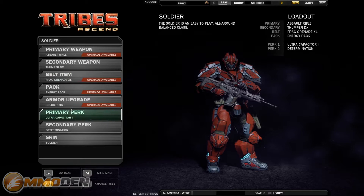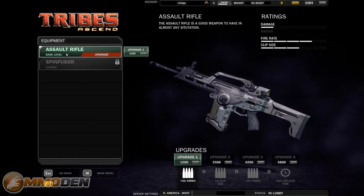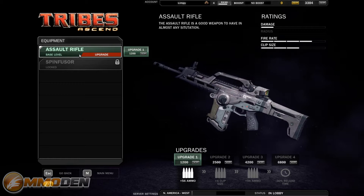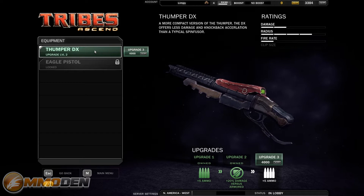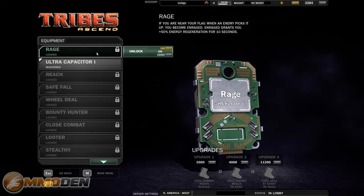With each of these classes, you can go in and they'll have different weapons available — primary weapon, secondary weapon, belt item, and different perks. You can spend your XP to actually upgrade weapons. The first upgrade gives you plus 56 ammo, then so on and so forth across the bottom. There are also additional weapons you can unlock, though they're very expensive XP-wise. For the Soldier, the big one I use is the secondary weapon — I've already upgraded it a few times to get plus 5 ammo and plus 20% damage versus armored. Later on you've got the Eagle Pistol. You can do that with all the different items: frag grenade, energy pack, armor upgrade.